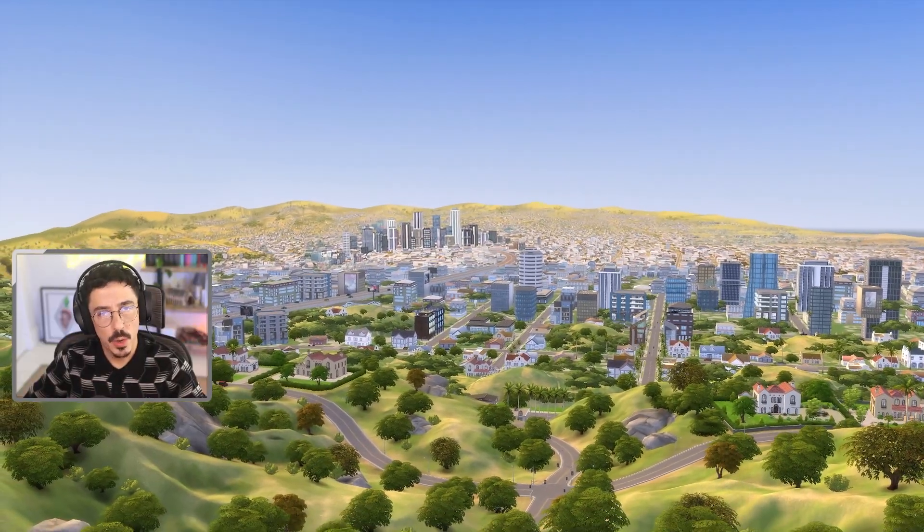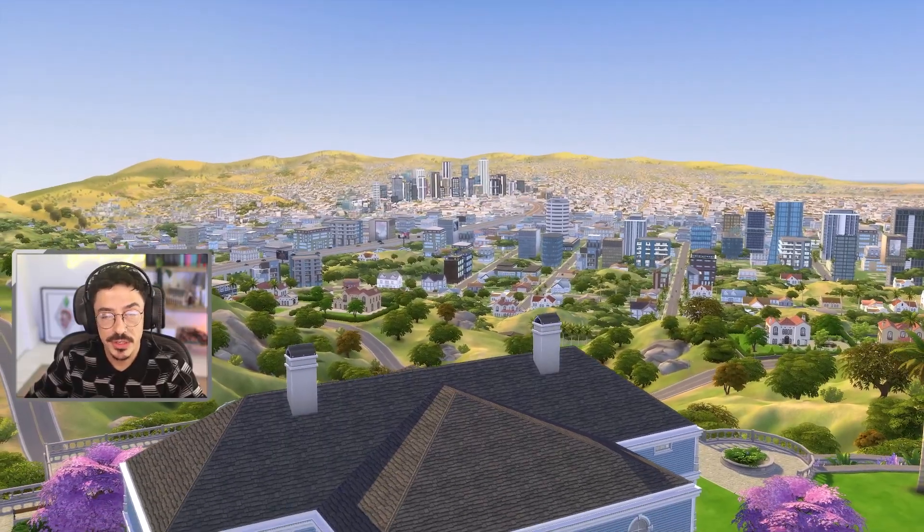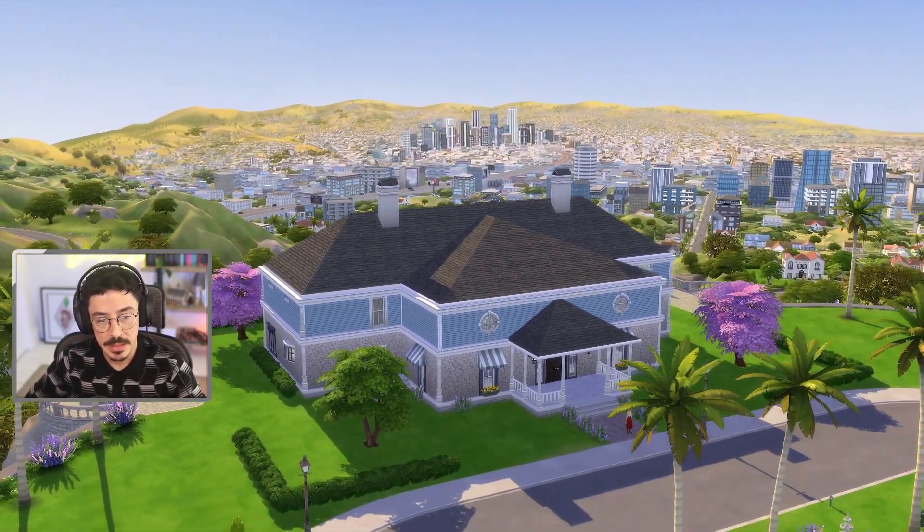Today is the day we take on the grand high master of all awful EA builds. Whenever I look at this build, I get unnecessarily angry — the floor plan, the colour choices, the style, everything about it makes me want to slap a fish. We are in the world of Del Sol Valley, and I don't think this house needs an introduction, nor does the sim who resides in it.